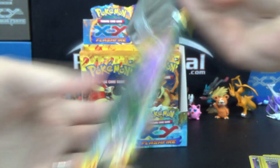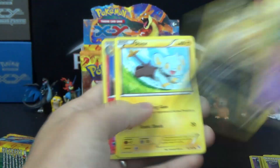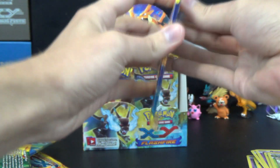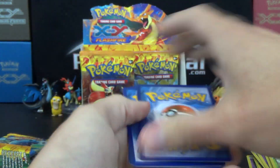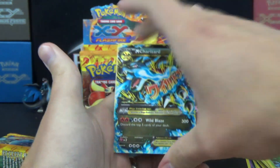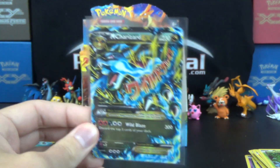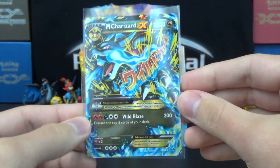Moving on here, we're up to five hollows thus far. So we only expect to find one more on this side of the box really. This is working — a Mega Charizard EX! Other than the Secret Rare, that is the most valuable card in this set and definitely what we want to find in each and every box.